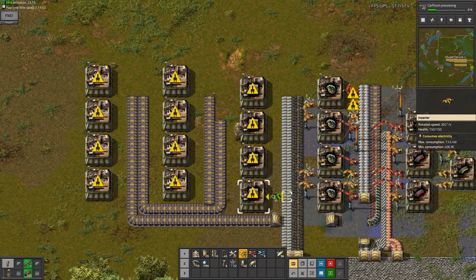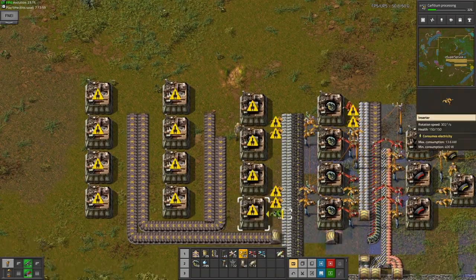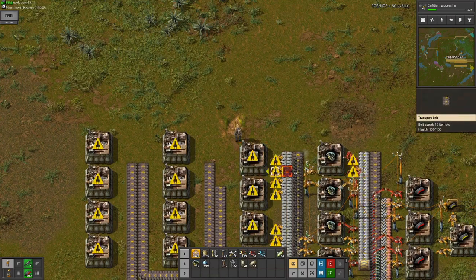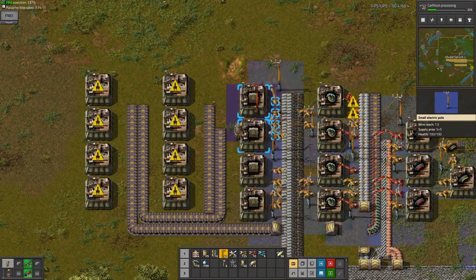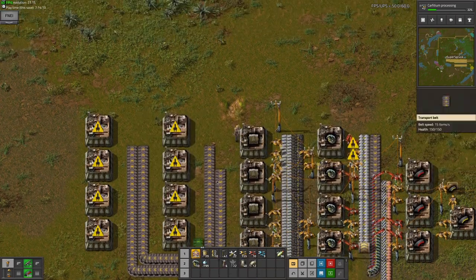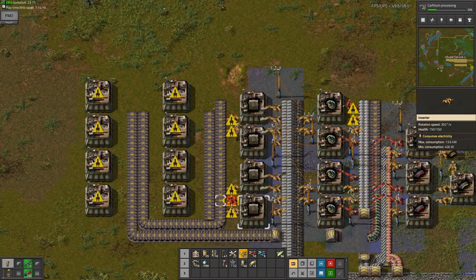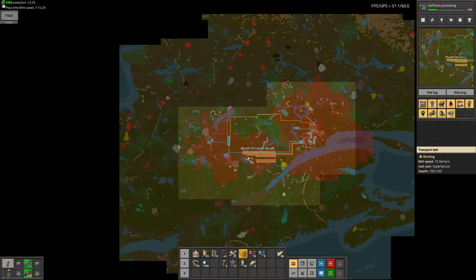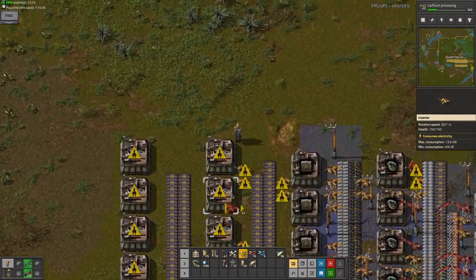Now I need inserters. I think I could just get away with slow inserters - slow inserters use less electricity. I can do it like this with two slow inserters per assembling machine. It's not quite as fast as a single fast inserter, but it uses less electricity. When you use less electricity you create less pollution, which means fewer biter attacks. There have been very few biter attacks in this series, and I think the way I'm doing this is I am keeping pollution low.